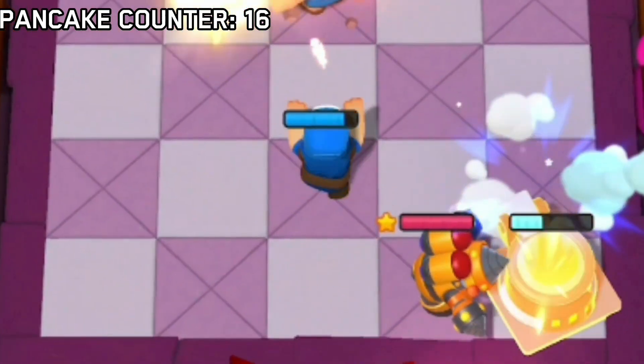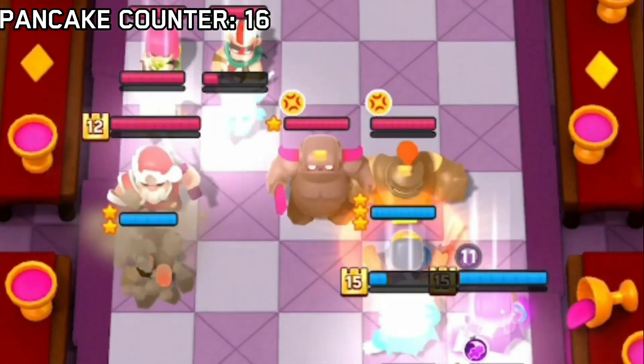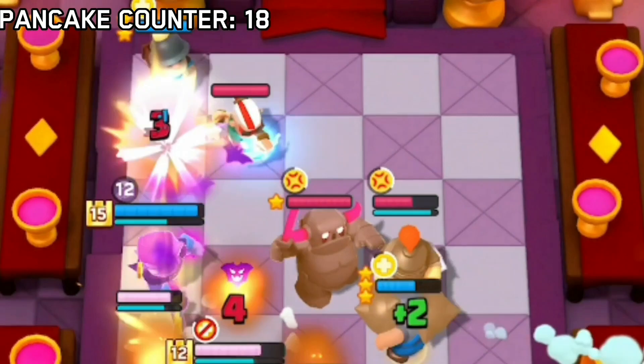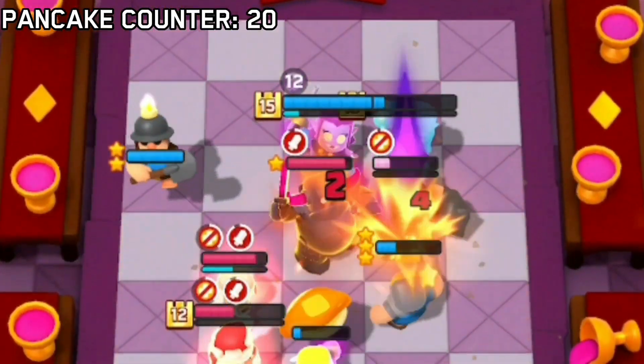Another thing I noticed is the Pancaker has 18 HP, so it might be a pretty decent tank against archers or miners. Besides that, I feel like the Pancaker would synergize very well with the Miner or the Prince, as the Pancaker will most likely throw the pancakes on them.